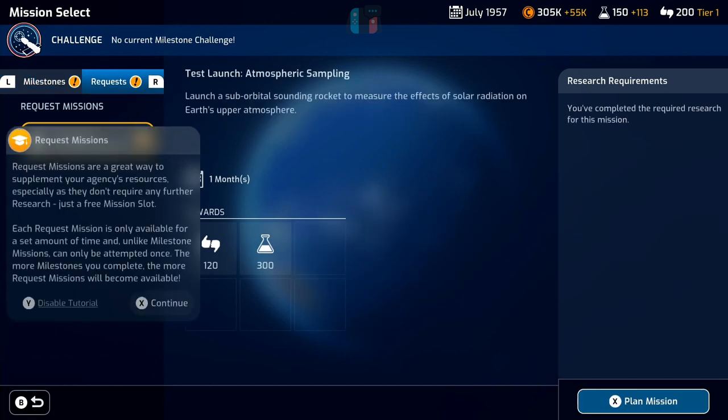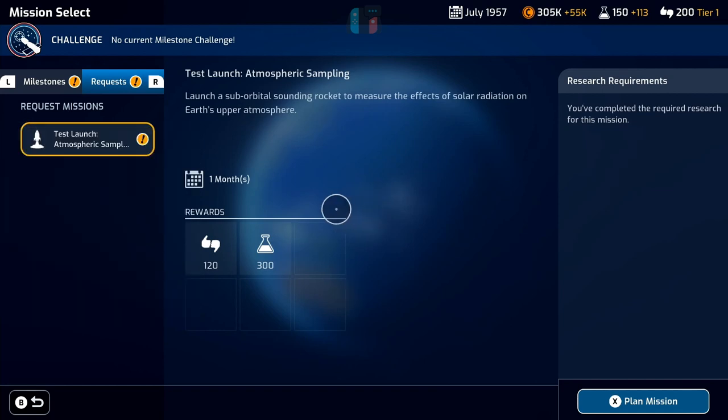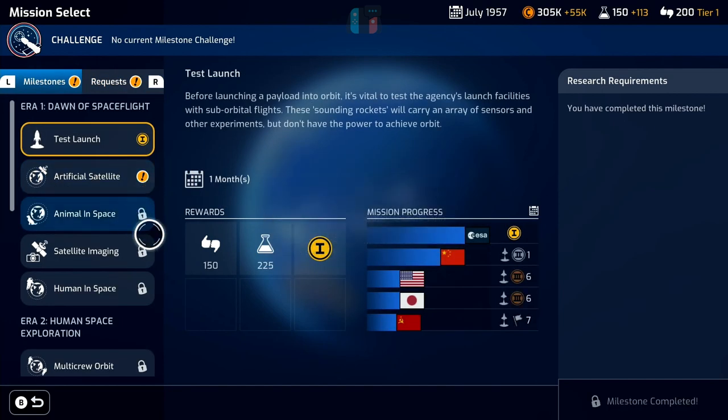We've got an exclamation mark over Earth which means there's a mission to look at. We click on that and we've got these request missions — as I explained in the first video, these are just supplementary missions that don't need any further research, they just require a free mission slot. When you start the game you only have one mission slot and you unlock more as you build buildings and unlock more milestones. We're not going to take that on for now.